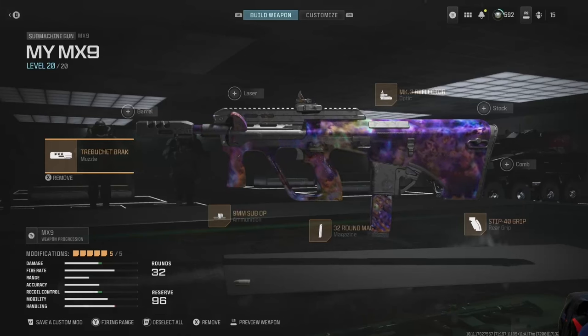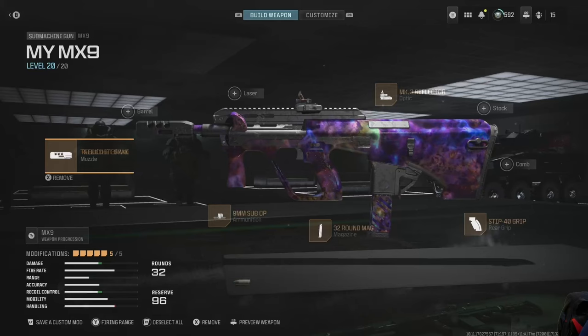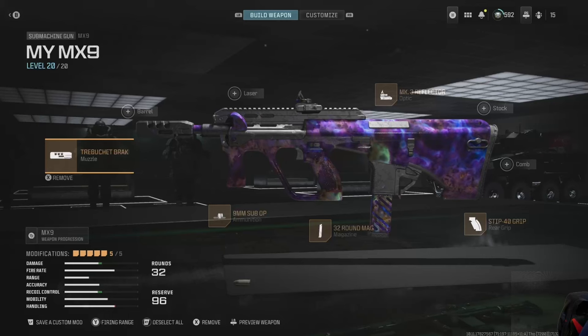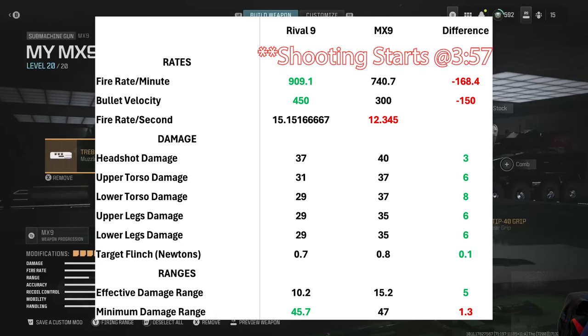Newbie reporting for duty with the MX9, a sleeping beast of an OG SMG. Let's get into this and take a look at some of the numbers. Fire rate is okay at 740 rounds per minute.